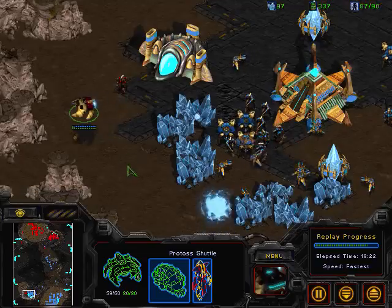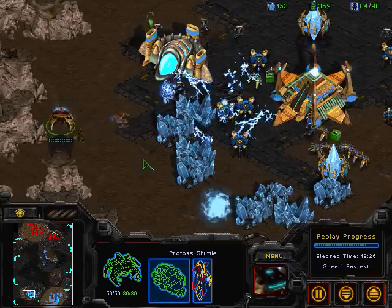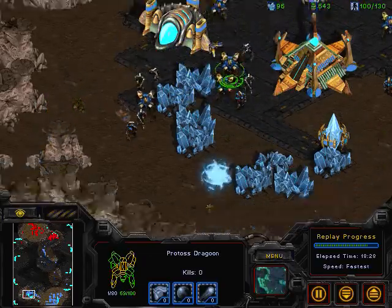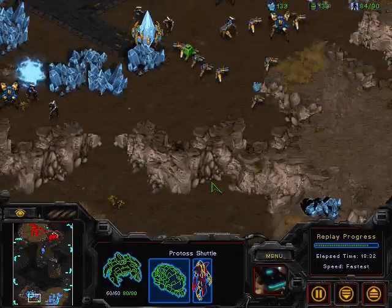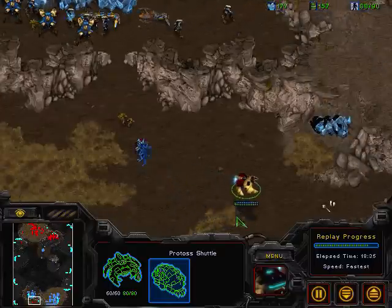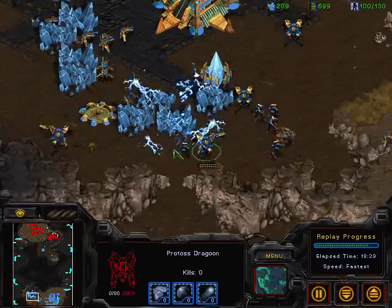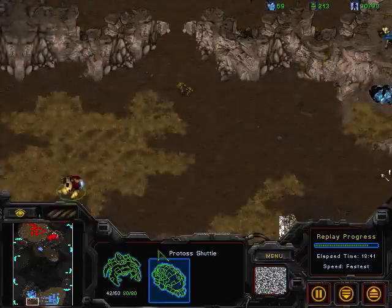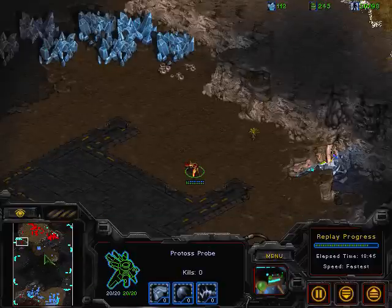Now another storm drop is going in over here. It doesn't look like there are enough probes to storm over there, but it gets a good portion of the defending army. So far hero has been doing a very nice job of harassing. Another storm goes off but does not manage to catch anything, and the Templar does get sniped off by that cannon.